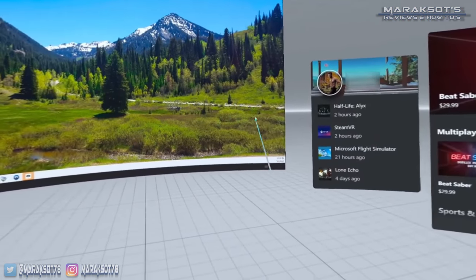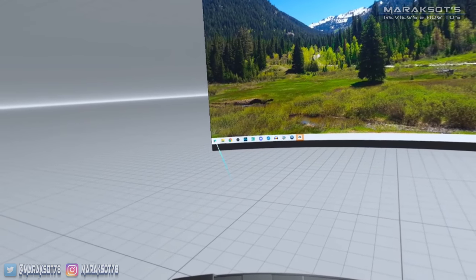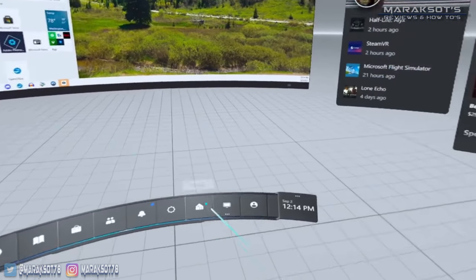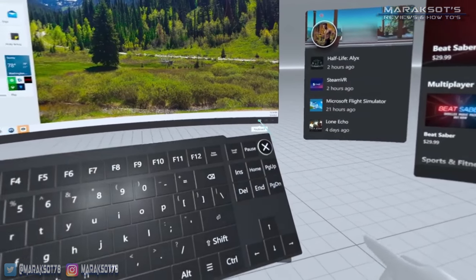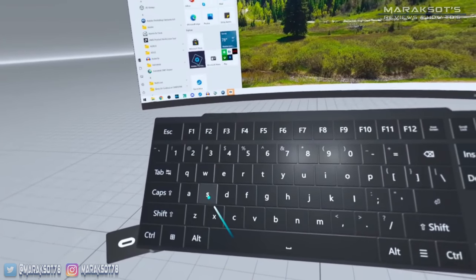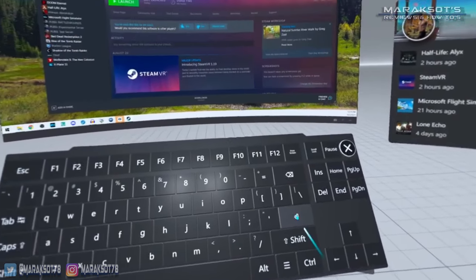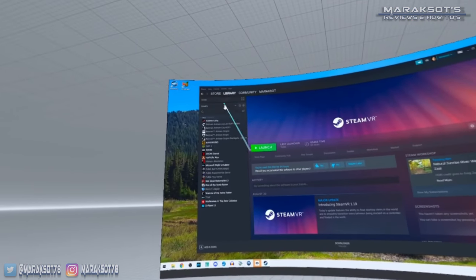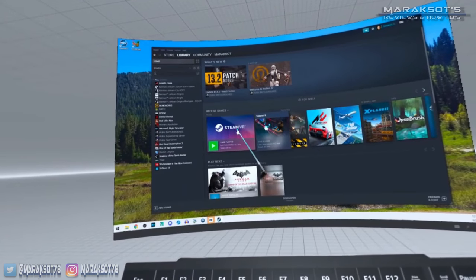Now I want to open Steam, so I'm going to point and click on the Windows icon here on my desktop, and then I'm going to bring up the virtual keyboard by clicking on this keyboard icon here on the bottom right of the window, and I'm going to type in Steam and hit enter. You'll then go to your Steam library, and we need to launch the SteamVR app.